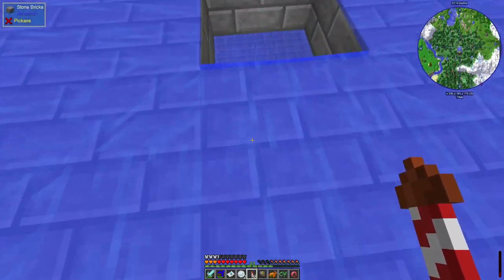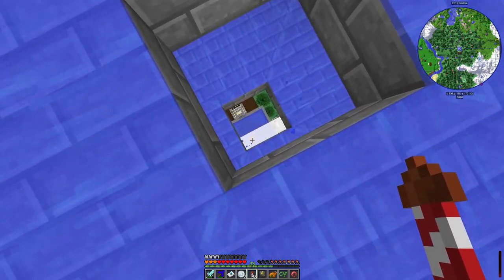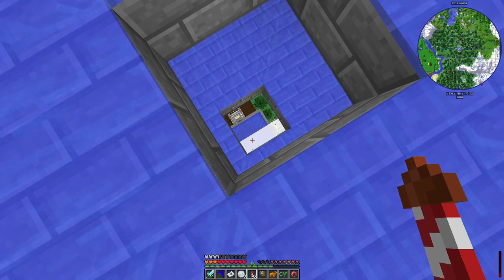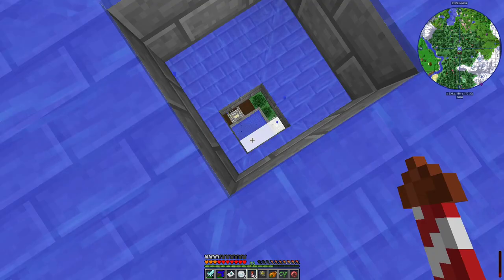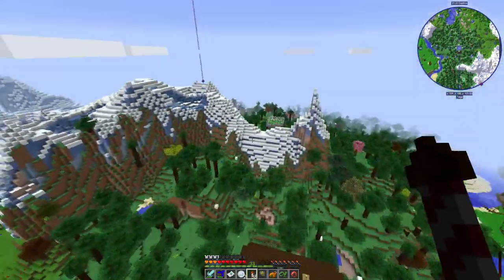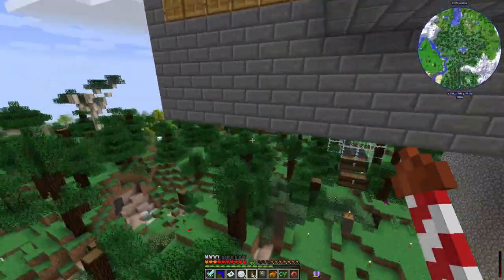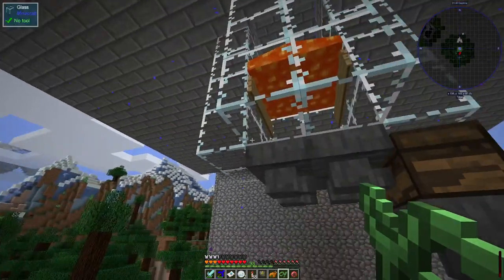The idea is they spawn in the water, which then sweeps them to the edge and drops them down through multiple levels all the way to the bottom. As you can see, there's some orange down there - that's some lava. So the idea is that they get dropped down into the lava. Due to shenanigans, the lava is not very thick.